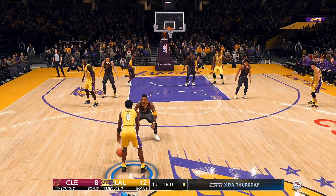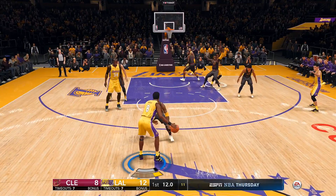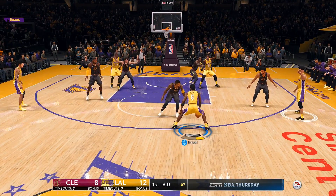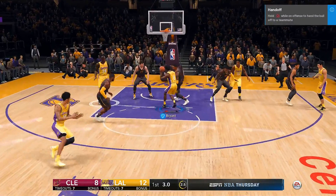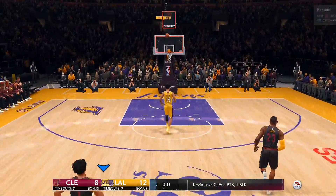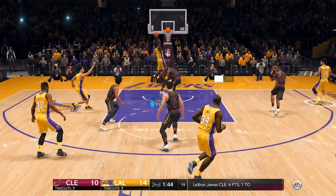It would be cool to be able to edit the WNBA rosters, but unfortunately you can't. And for some strange reason, Scholar Diggins still has a default create-a-player face. At least they fixed Candace Parker's face so they don't look like twins. And I'm not going to let you leave this video without seeing Kobe Bryant dunk on somebody.